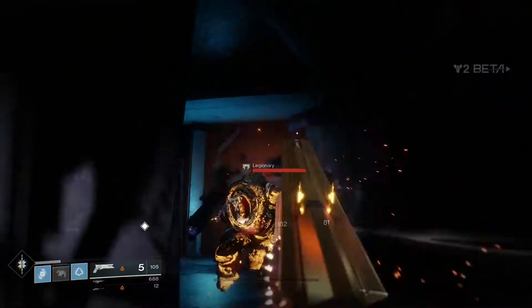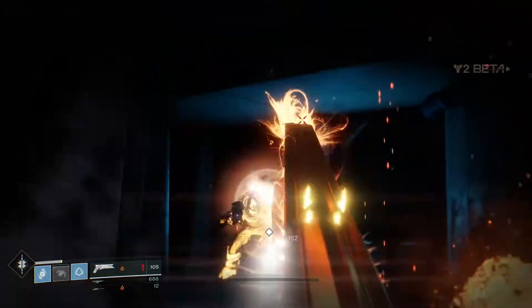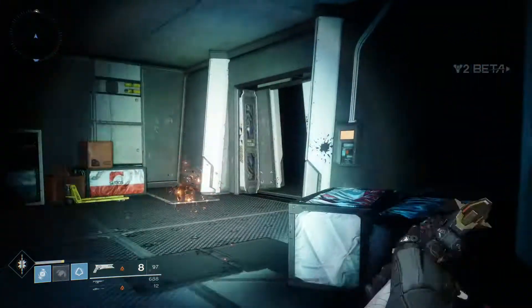The beta features the opening story mission of the game, a strike which is a longer-type mission with a boss fight at the end, and also two PvP modes with Control and Countdown, which is a new mode.